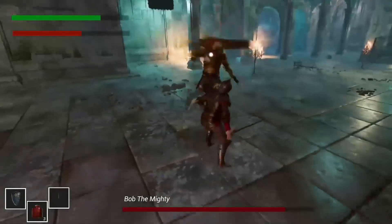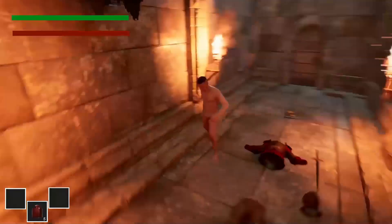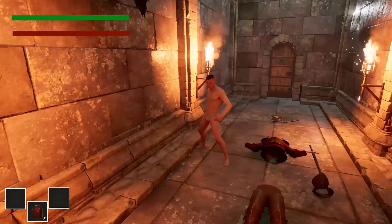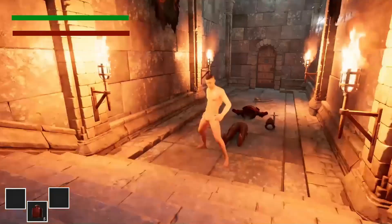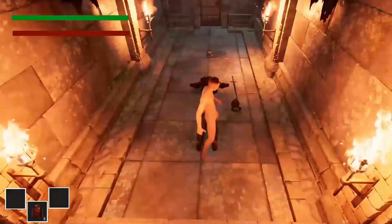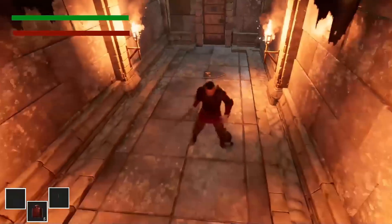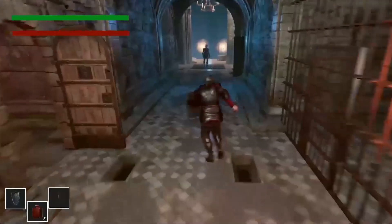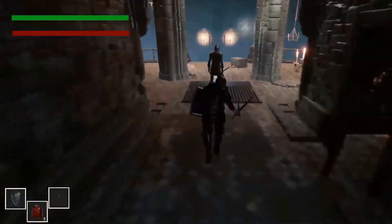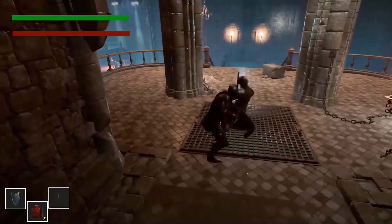I'm now going to showcase a little demo putting together all the different features. The character starts with no gear or equipment, but we can pick up equipment and the player character will automatically wear it. There's an enemy who hasn't noticed me, so I'll be able to backstab and stealth kill them, which instantly kills them.